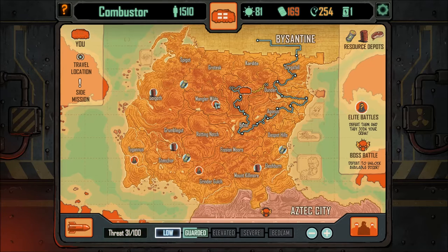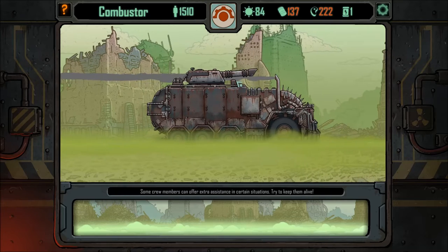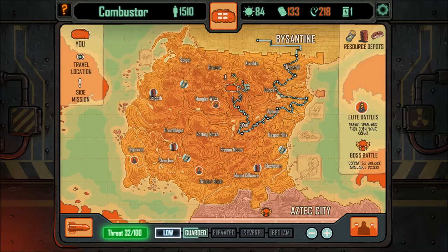We are going to head back to where we were, head down towards this elite here, and then over to these power cells, and then down this side of the map. So yeah, we need to backtrack on ourselves which is a bit of a problem. I think we need to do these points of interest, hoping for a fight to get a bit more crude and meat.